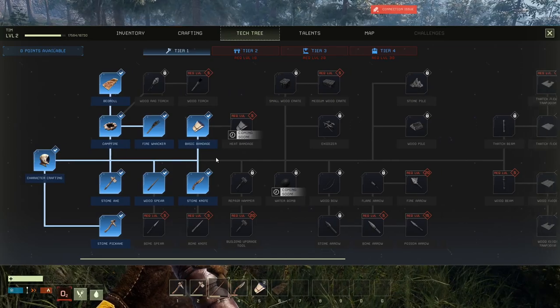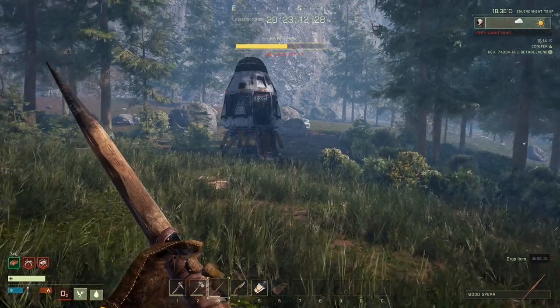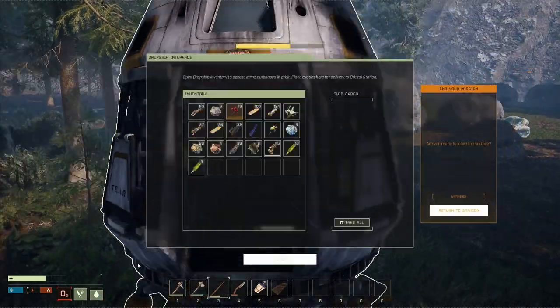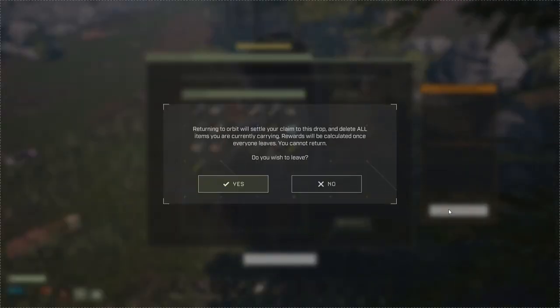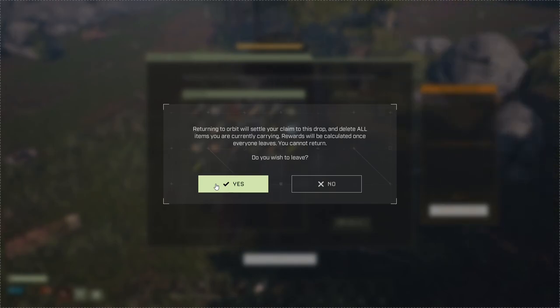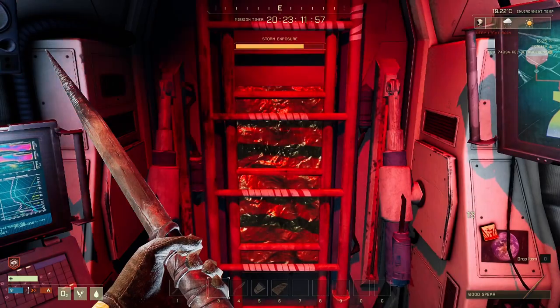Should they have shown me how to make a shelter? How do I make a shelter? I should probably return to the space station. 'Returning to orbit will settle your claim on this drop and delete all items you are currently carrying. You cannot return.' So I would lose absolutely everything - not that I have a whole lot, just a little bit of meat. But we do have some experience. Heading straight back up to space.